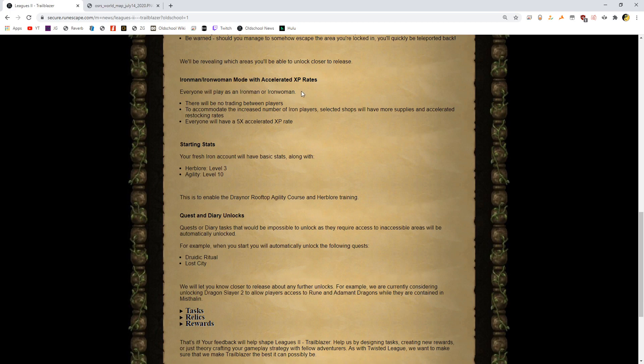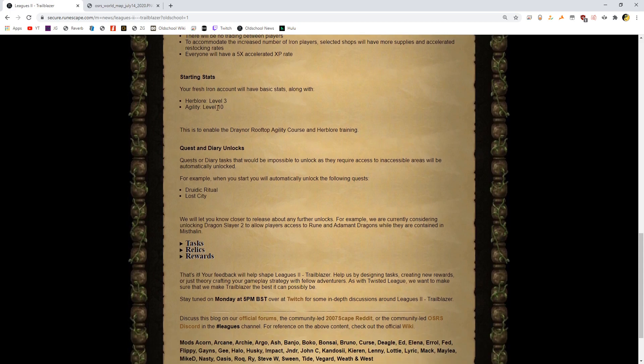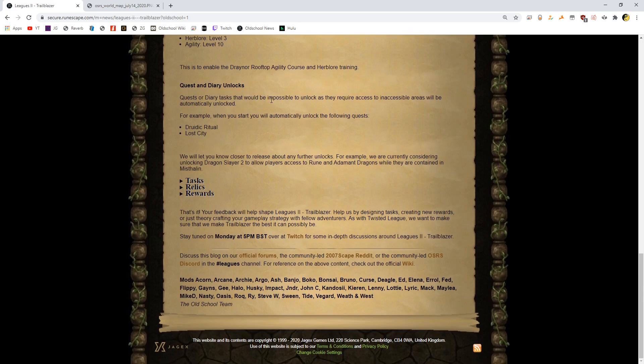Iron Man / Iron Woman mode with accelerated XP rates. Same thing — you get the accelerated XP, there will be no trading. To accommodate the increased number of Iron players, select shops will have more supplies and accelerated restocking rates. Everyone will have five times base XP — same as Twisted League. Starting stats: you start with three Herblore and ten Agility, so that you can use the Draynor course and Herblore. Quests pre-completed: Druidic Ritual and Lost City both completed beforehand.